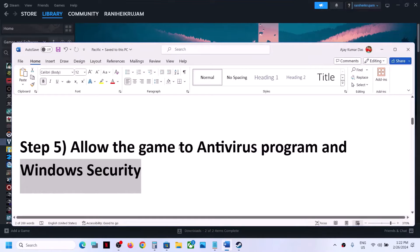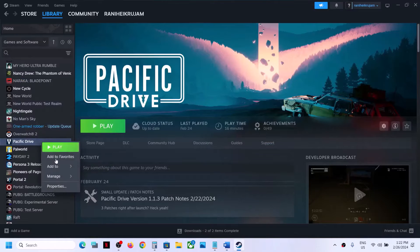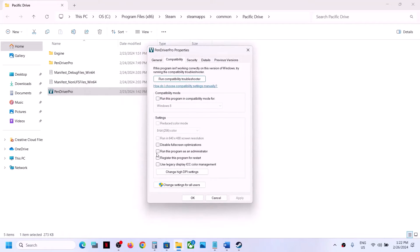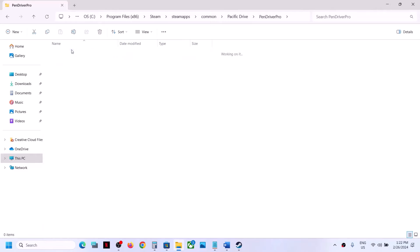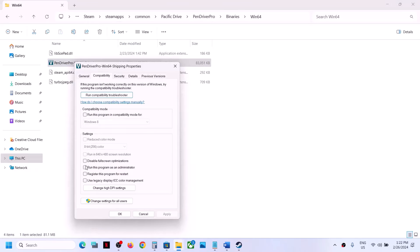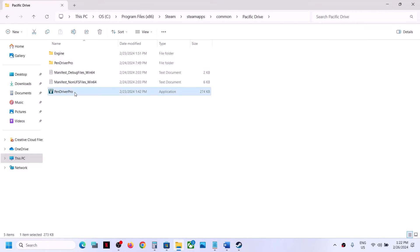The next step is to run the game as administrator from the game installation folder. Right-click the game, select Manage, then Browse Local Files. Right-click the game exe, select Properties, go to the Compatibility tab, check the box that says Run This Program as an Administrator, click Apply, then OK.